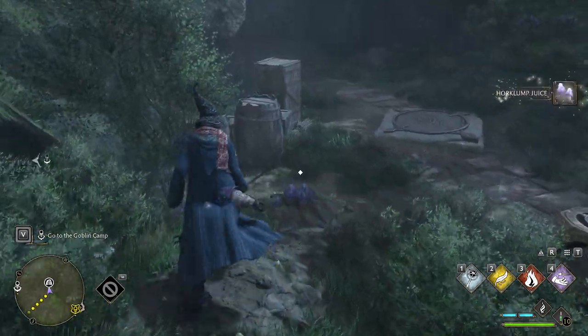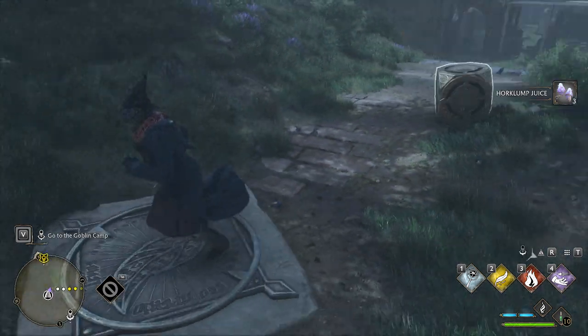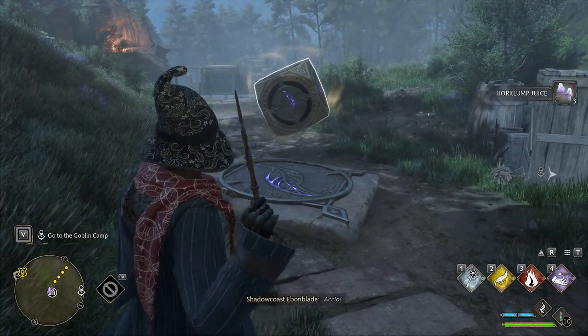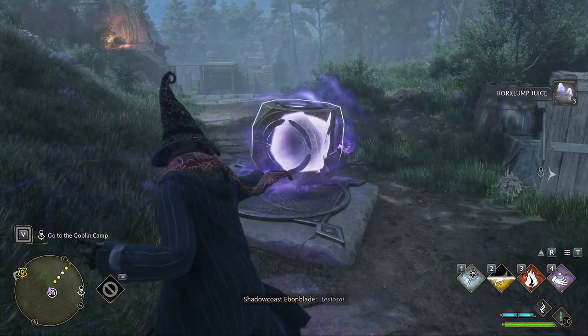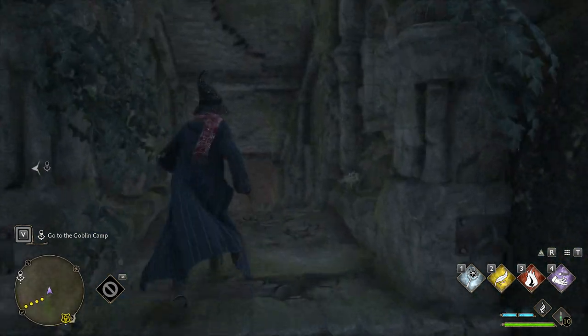So I'm going to outline how to unlock it. Real quick, pork lump juice you can grab. This one's a little more complicated — we're going to Accio this one over and then we're going to Levioso it. And once we do, we unlock the treasure vault.